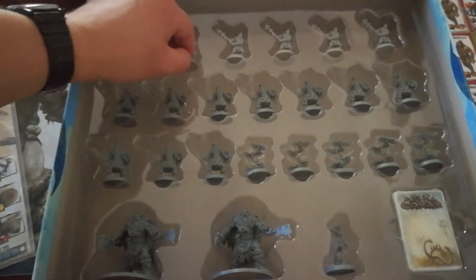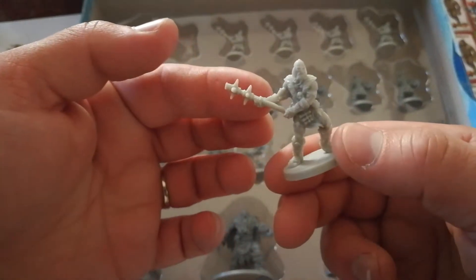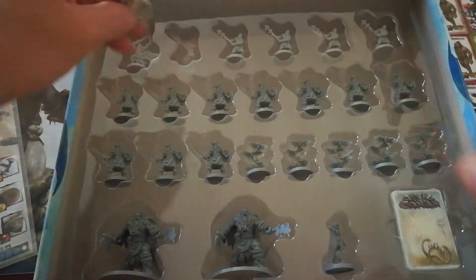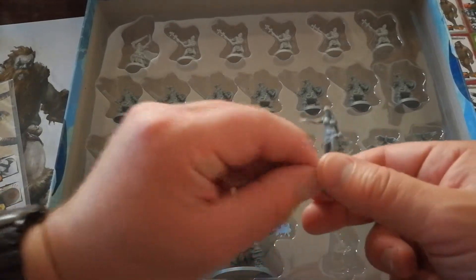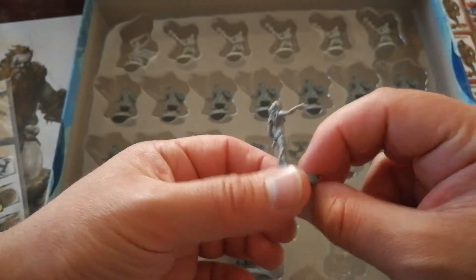And here it looks like some allied warriors that fight with you. And this character is the Princess, or Ice Strand Daughter, as the scenario names her.